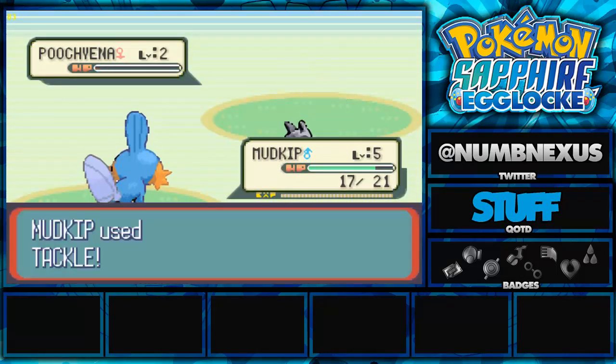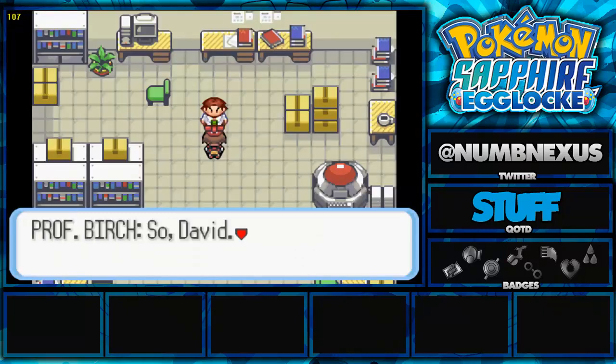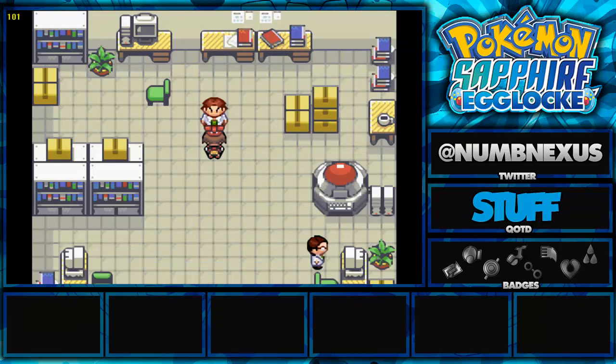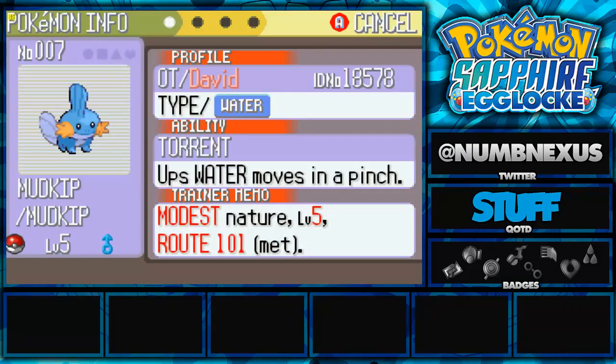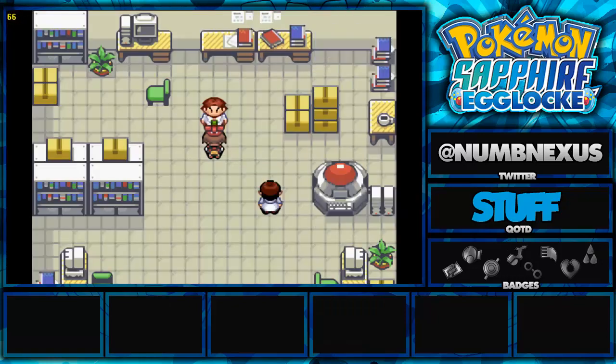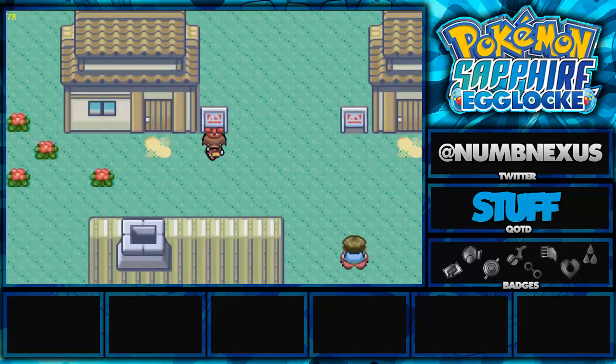I chose my character female, of course, and David is always going to go male. I called myself David as well - why not? It's going to be pretty straightforward. Pick them and everything.